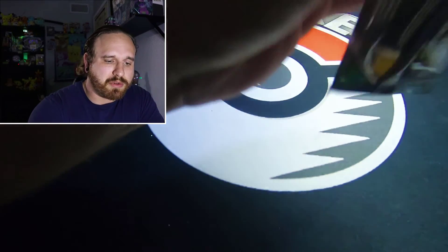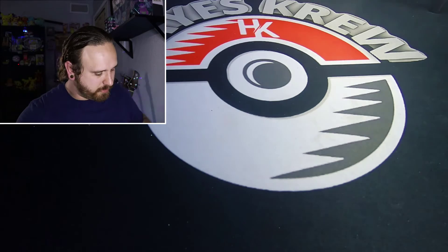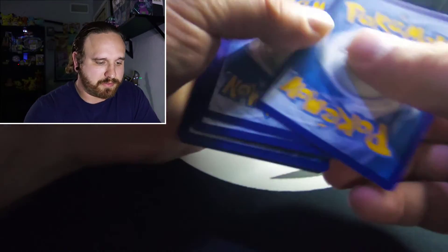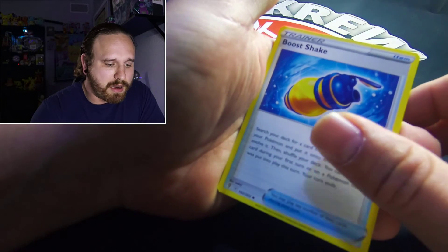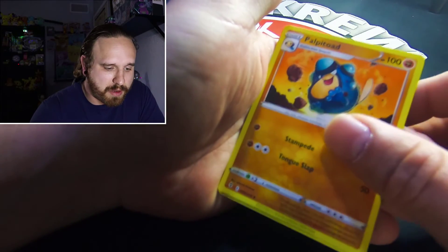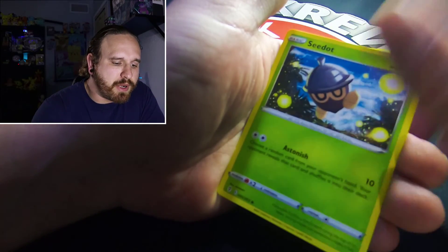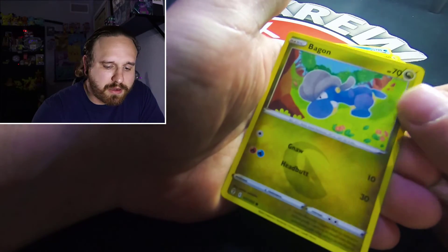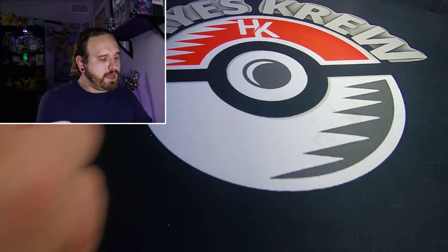We'll see where we can end this video on today. Alrighty then, let's see. We got a Lightning energy, Boo Shake, Palipitoad, Golduck, Tentacool, Pikachu, C-Dot, Lillipup, Bagon, Woobat reverse holo, and a non-holo rare Ampharos. Alrighty then.